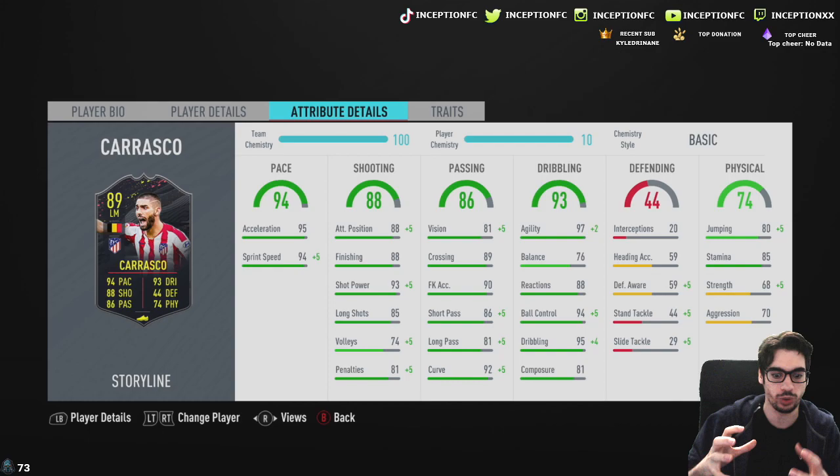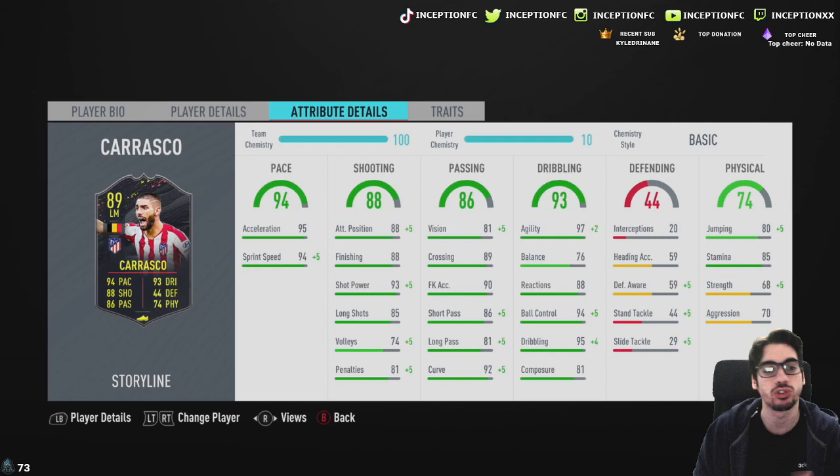We already did a review for these cards in one of the videos where I kind of put them all together, but this is the video where we're going to be trying them out in-game. We have 95 acceleration with 94 sprint speed — you don't need to improve that. 88 finishing with 93 shot power, 85 long shots and 81 composure. It's a tough situation because what I'm hoping is that I don't need to improve his dribbling. What I actually want to try out first is the Deadeye chemistry style because his balance is 76, but he's a player that has 97 agility with 94 ball control, 95 dribbling and 88 reactions.